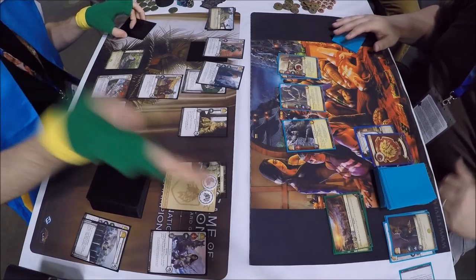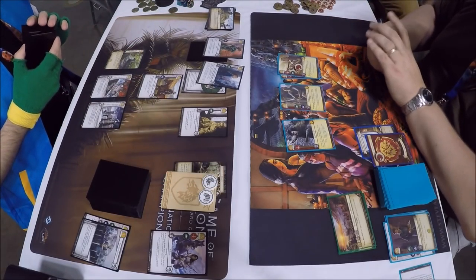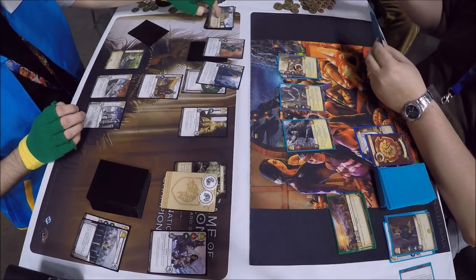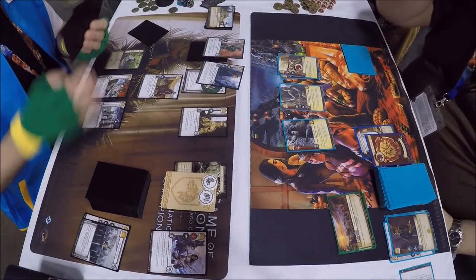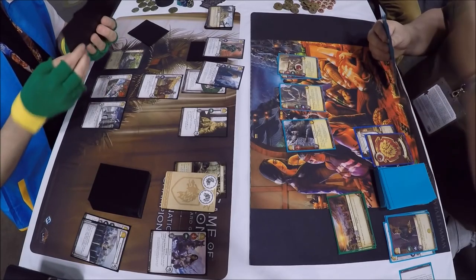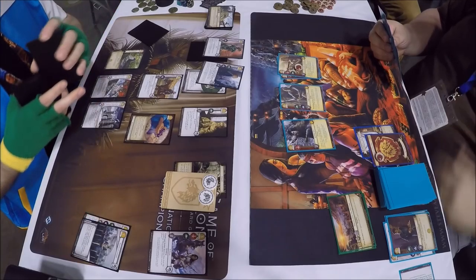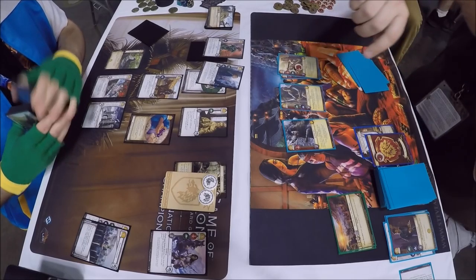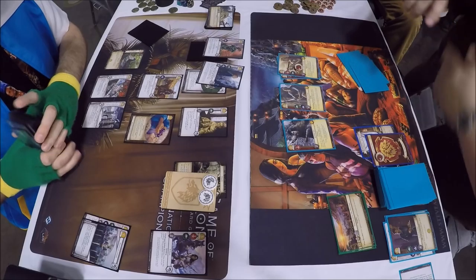So we have Building Orders played on the Stark side and Trading with Potoshi played on the Lannister side. Three gold is given to the Stark player due to Trading with Potoshi. The Lannister player chose himself to go first. Let's see what the Stark player grabs from Building Orders — I'm going to put my money on Winterfell, but it's a Milk of the Poppy. Maybe he did not see Winterfell, or maybe he only has one in the deck. But a Milk is not a bad pull in my opinion.